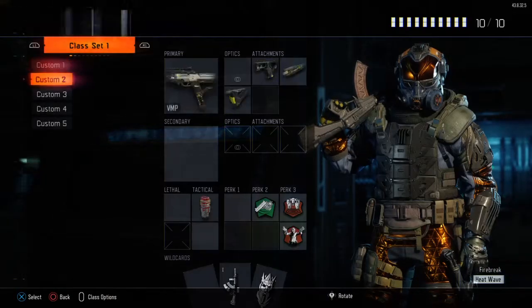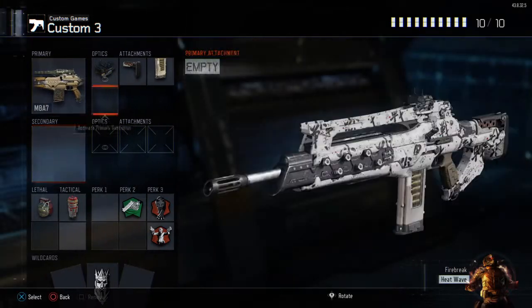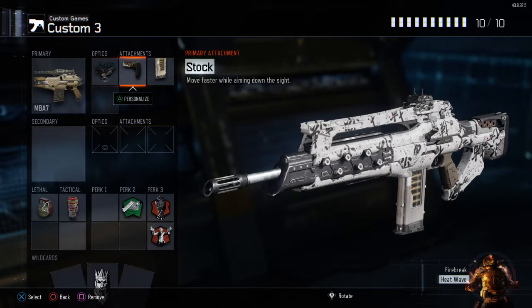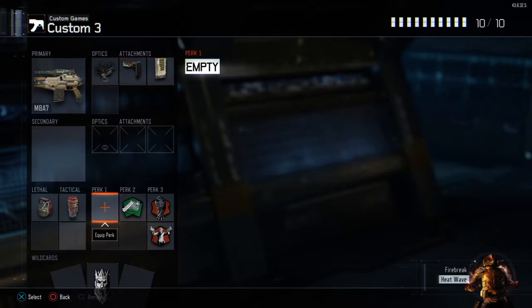What's up guys, it's your boy Bleo Ruins here. Today I'm gonna have a class setup video for you guys with the M8A7. For the first attachment you're gonna want to use an ELO sight because that's just op. Then you put on a stock and some extended mags and you're gonna be a beast.